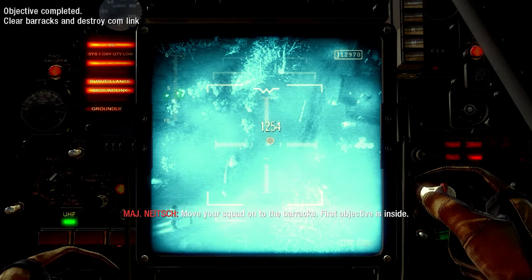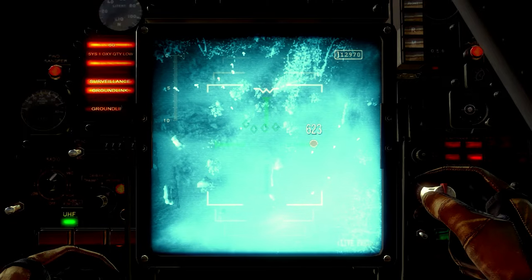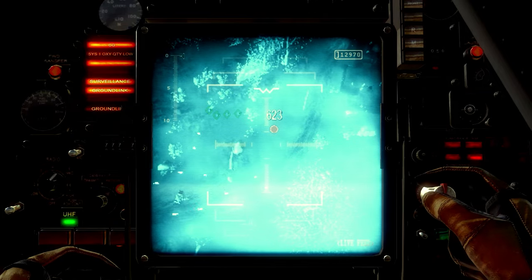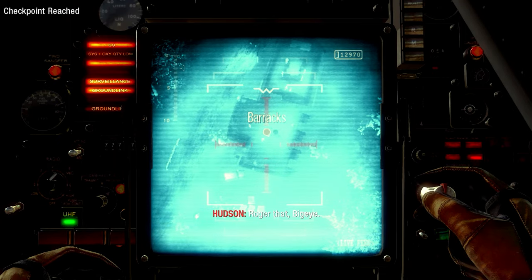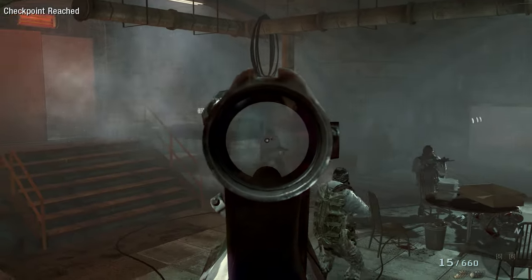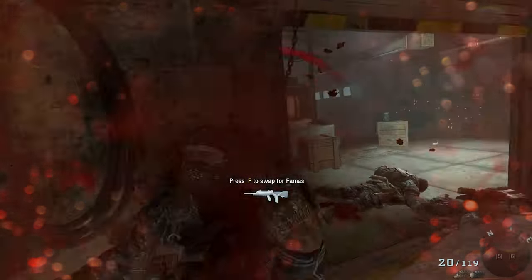Move your squad onto the barracks. First objective is inside. CP, I see a large patrol inbound. Kilo, stop and drop. Confirm, Kilo-1, you're out of sight. Okay. All clear, Kilo-1. Coming up in the barracks, multiple targets inside. Reaching clear, Kilo-1. Roger that, big guy. Watch out! He's out! You're in the clear. Nice job.